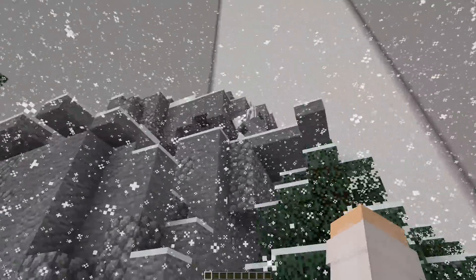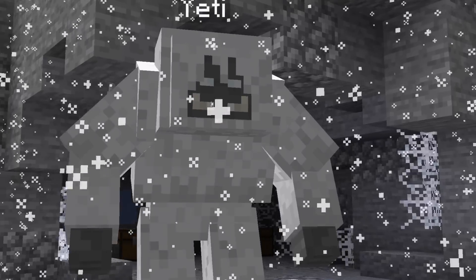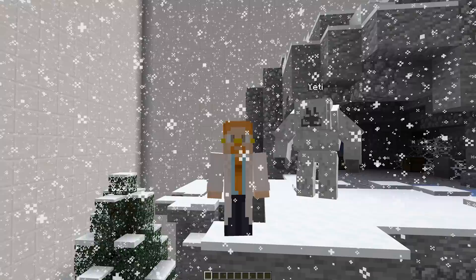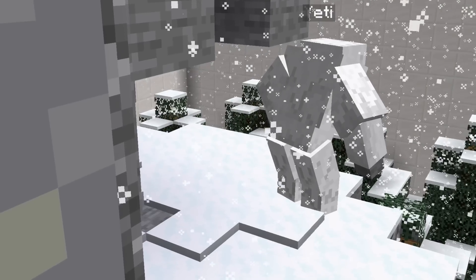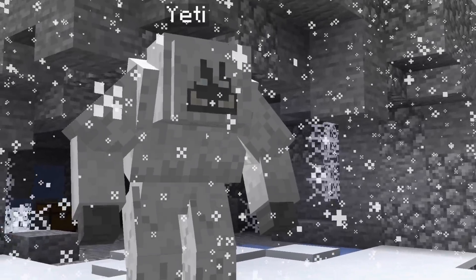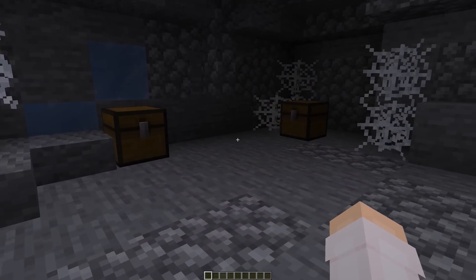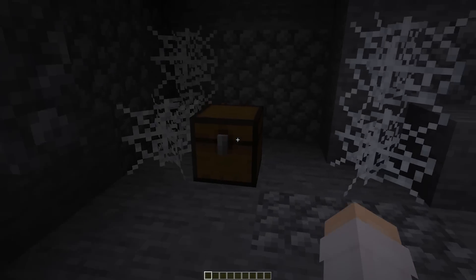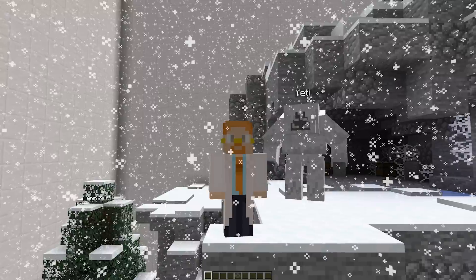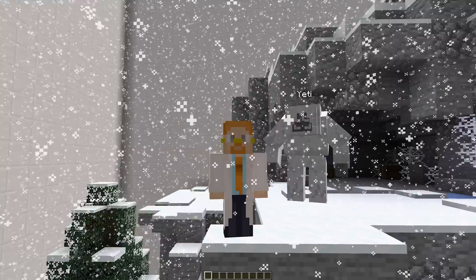The next mob on our list is the Yeti — a furry, terrifying ice monster. As you could probably guess, it would be native to colder biomes, specifically the snowy taiga mountain biome. There, it will set up camp in a cave. Similar to the other bosses on our list, the Yeti will have 100 health, so taking it down won't be easy. It is afraid of fire though, so use that to your advantage. It will use its claws to attack, but also possesses the ability to summon a blizzard, which would distort your vision and cause minor damage. Finding the Yeti in that thick fog will be difficult. Defeat it and you'll have access to its cave, which is full of treasure — inside the Yeti's chest will be an assortment of random loot with a high chance of multiple rare items.